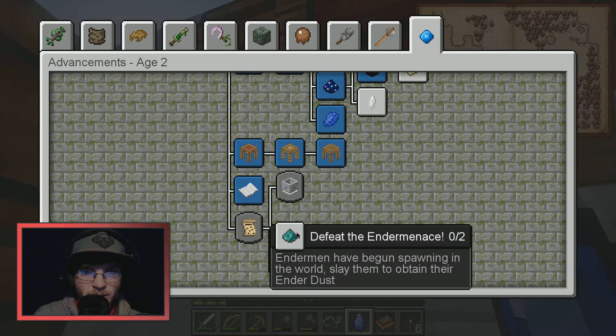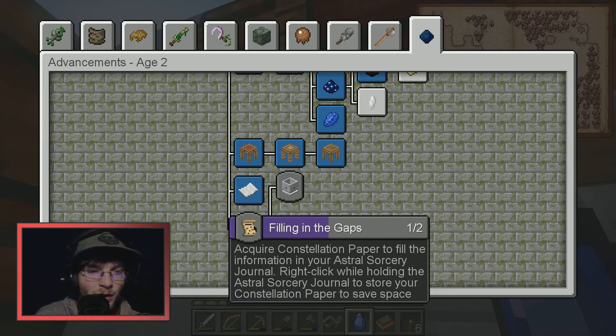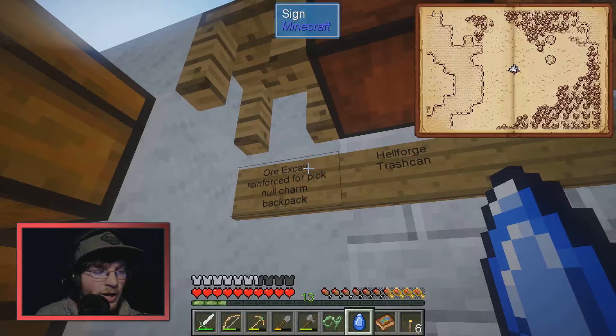Endermen have begun spawning in the world — slay them to obtain their ender dust. I haven't seen any; I keep sleeping so that might be an issue. I'll have to go find and acquire constellation paper to fill in the information in my astral sorcery journal.